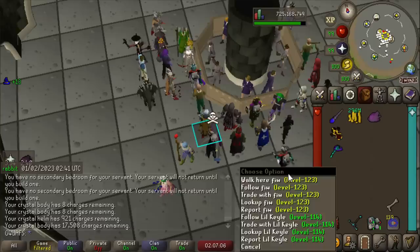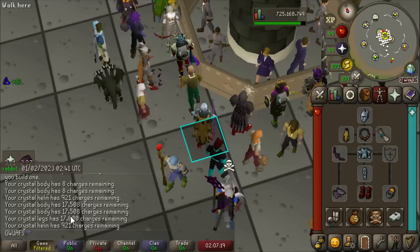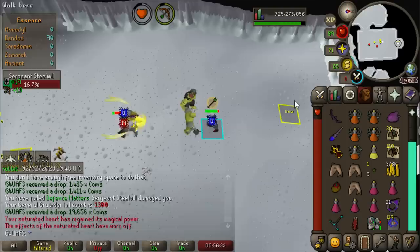I didn't realize how many charges each crystal shard gave — I thought maybe 10 charges each, but it's actually 100 charges each. Now my crystal helm only has 921 charges, but my body and legs have 17,000. The only place the Bofa is good for me is Bandos — that's it. We're at 1,300 kill count at Bandos, another big milestone. No drops yet, but all that matters is that we get that hilt, so let's keep it up.